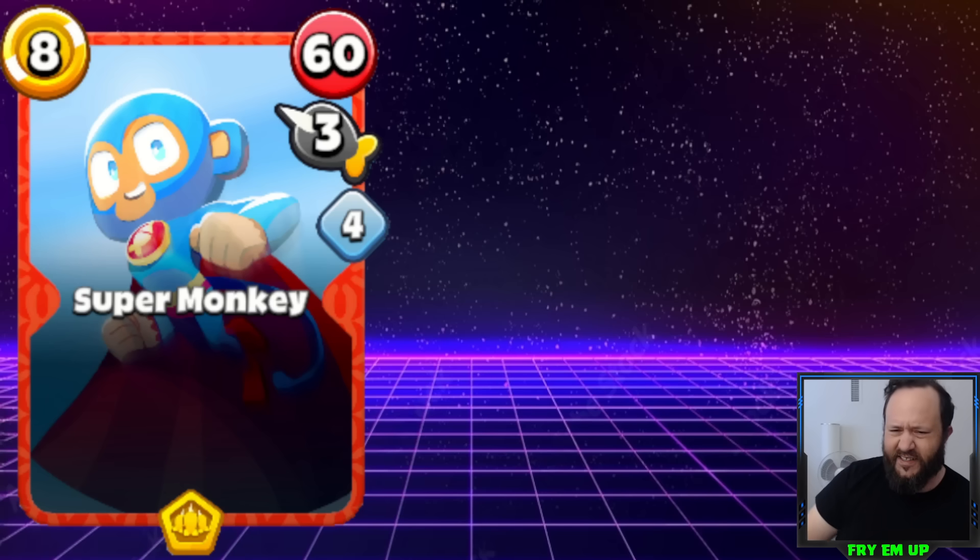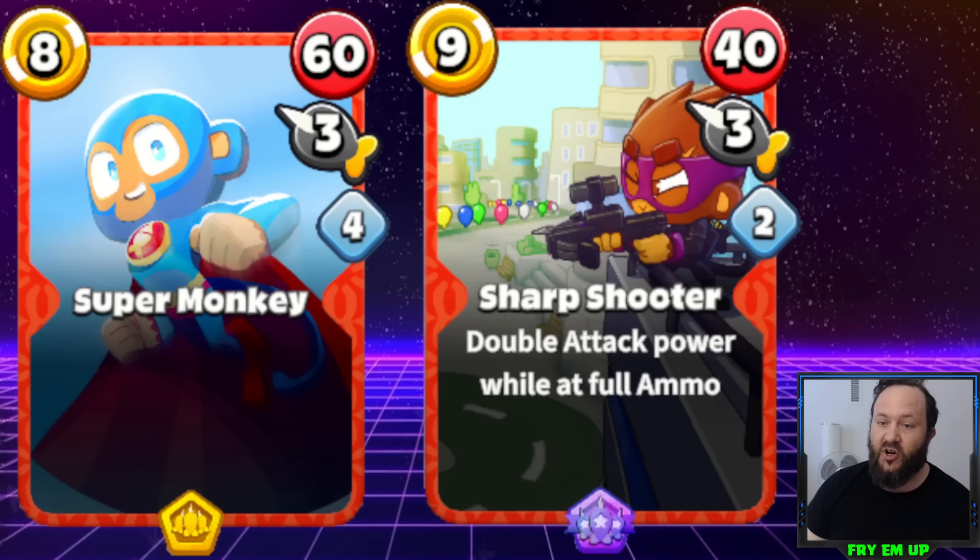This card is severely underpowered, especially when you compare it to other expensive monkeys of similar cost. We have the Sharpshooter, which costs 1 more and does 80 plus 40 plus 40, so 160 damage total. But it only has a reload time of 2, doing 80 damage per turn, while Super Monkey averages a very sad 45 damage per turn.